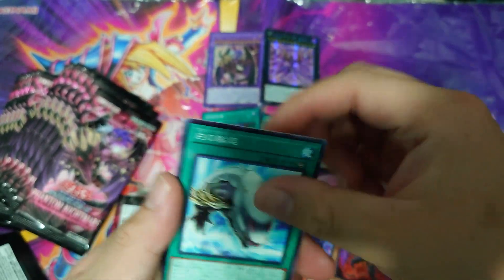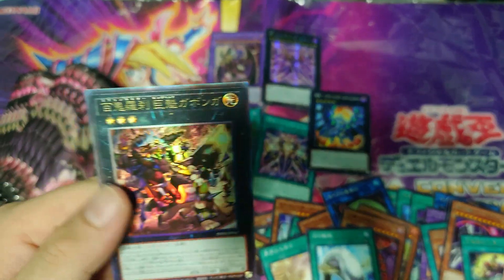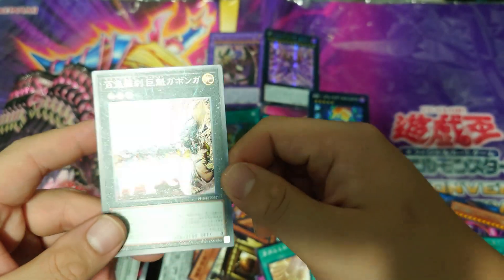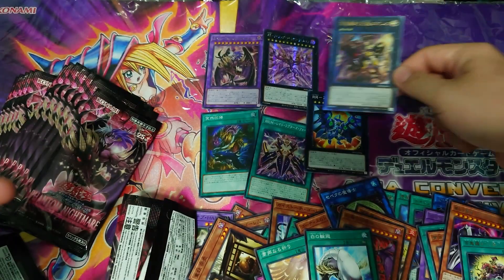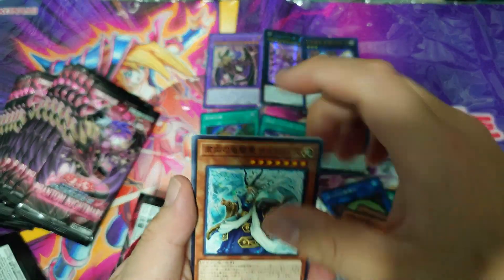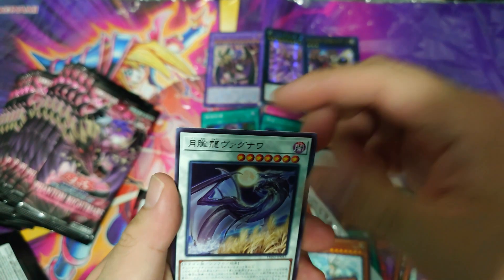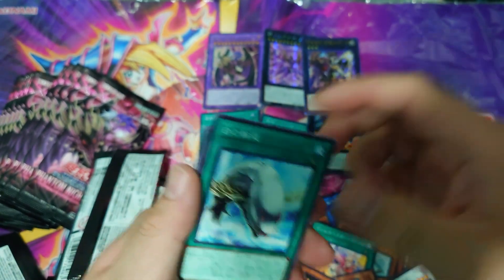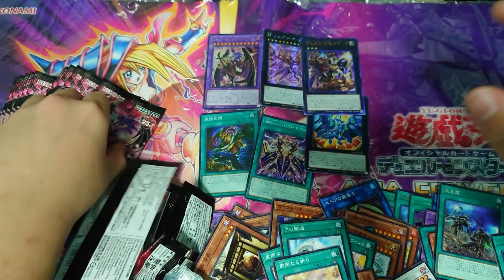We got the ultimate rare — Goblin XYZ! That's very nice, look at that ultimate rare. So all our high rarities are all accounted for, we just need to see what ultra rares we get. Another rare here, fish, another rare, and a Yu-Bell spell.